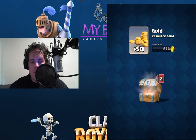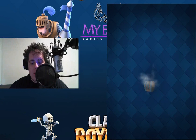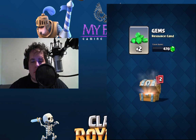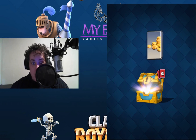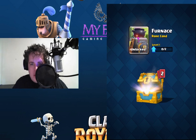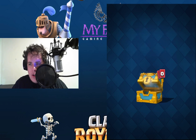Here we go, opening them up. 50 gold, 6 zap, 1 rocket. 3 chests again: 49 gold, 2 gems, 2 speed goblins, 5 skeletons. Goblin chest time: 135 gold, 5 zap, Furnace card unlocked, 2 Valkyrie. Lovely, lovely, lovely. And 15 Minion Horde.